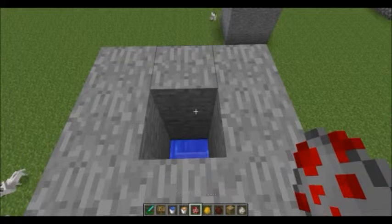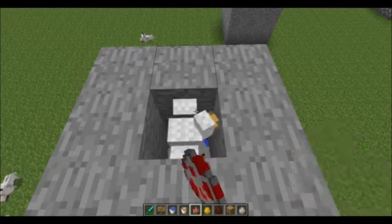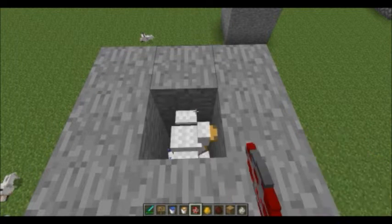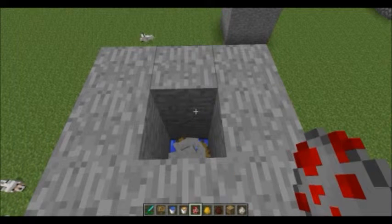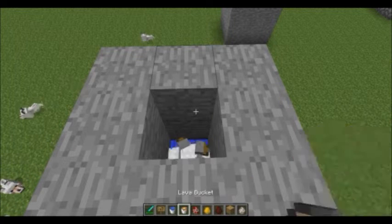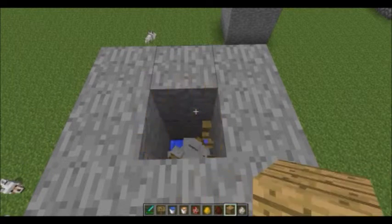The last step is to just spawn chickens — spawn about ten, that should be a good amount. I spawned about five so I think that's enough. And if you want, you could grab a block and cover it, but I'm just going to leave it like this.